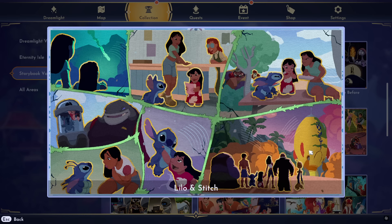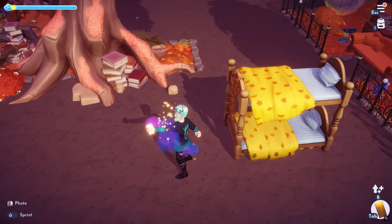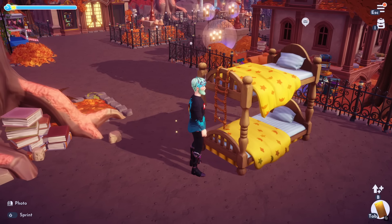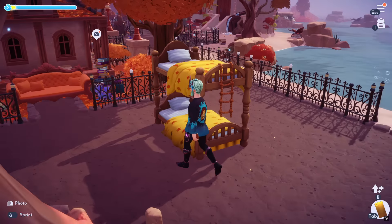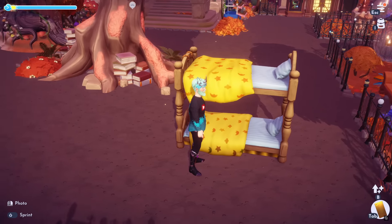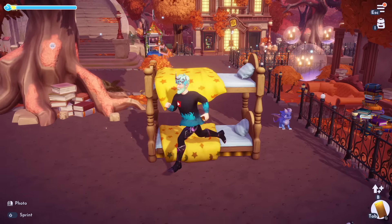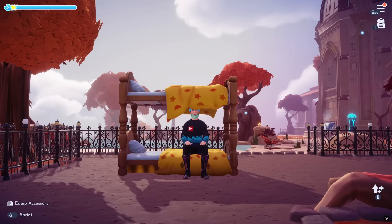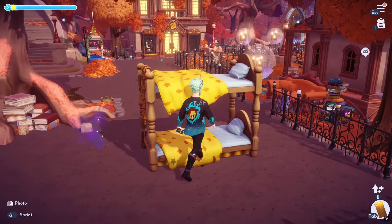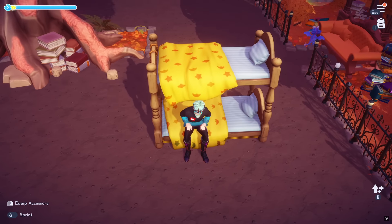Next, we got Lilo and Stitch. These characters are just perfect. They ended up giving us Lilo's Bunk Bed. It's a very bright bunk bed with a little rope ladder at the end, and it's got the moon and stars on there. You can also use this in this week's Dream Snaps. You can sit on it on one side — you do get the blanket in your face a bit, but you can sit on it.